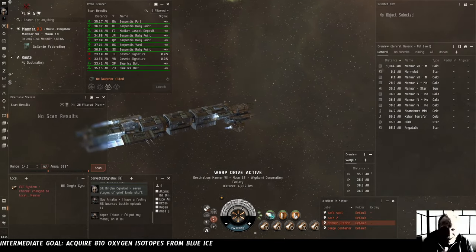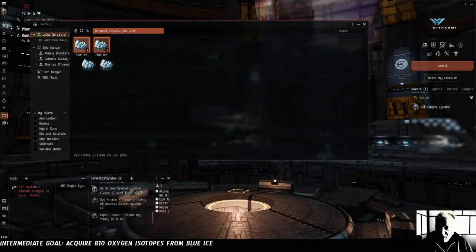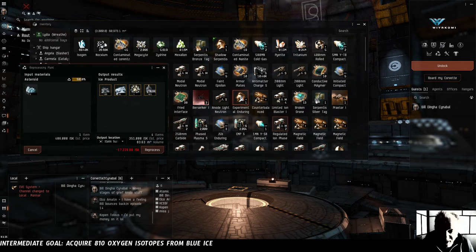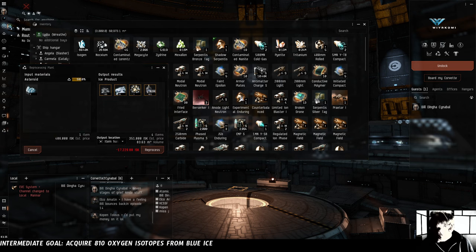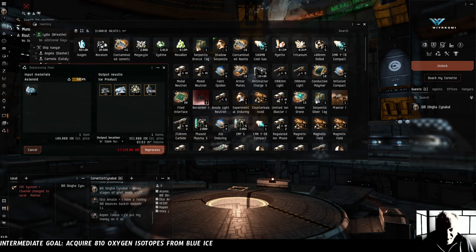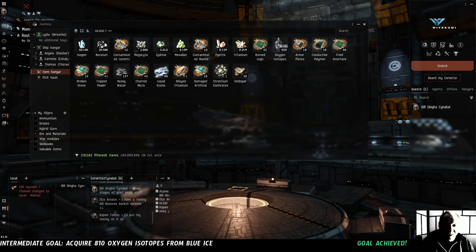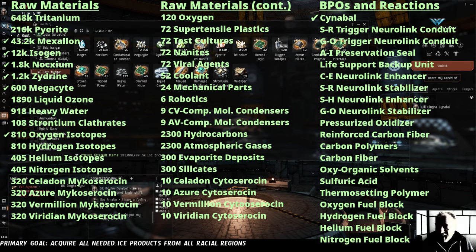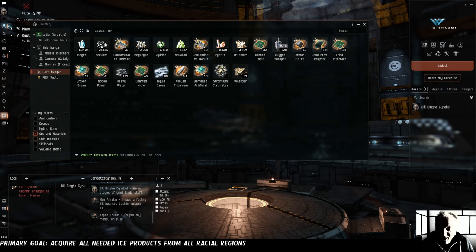2,000 blue ice — into Lydia. Straight back to the station. Although it occurs to me that this whole maneuver only actually saved one trip back and forth to the station in Thomas, at the cost of leaving our ice vulnerable to being stolen. Which does make me worry that I'm going to get roasted in the YouTube comments again. Guys, I don't mind — this is all new to me, I'm figuring it out as I go. All the ice in the hangar. Reprocess. Three units of blue ice: 621 oxygen isotopes. And we got one strontium clathrate — of the 108 we need. This is not going to be the way we get our strontium. Let's reprocess it. Another 17,000 of our precious ISK gone, and then 828 oxygen isotopes. That means we can put another checkmark on the board. We are killing it. It's time to start actually keeping track of this stuff.